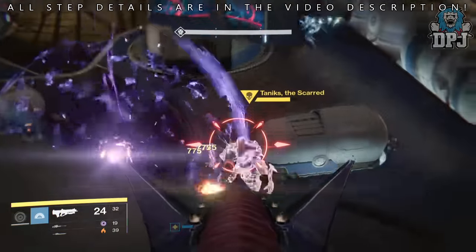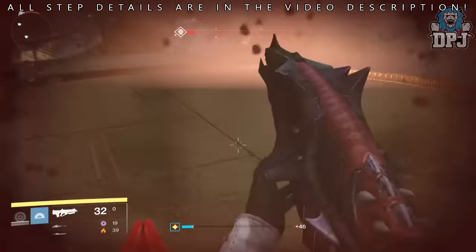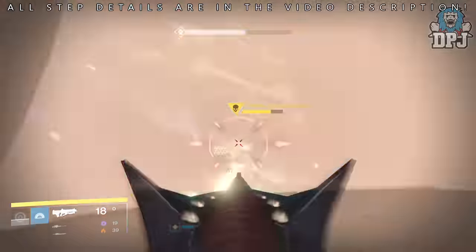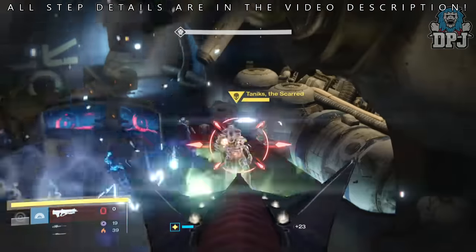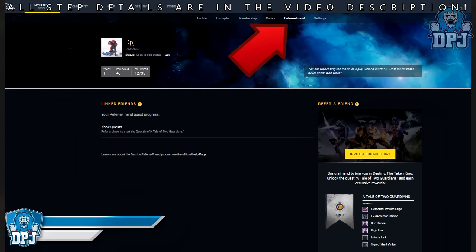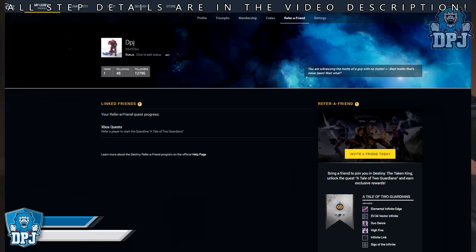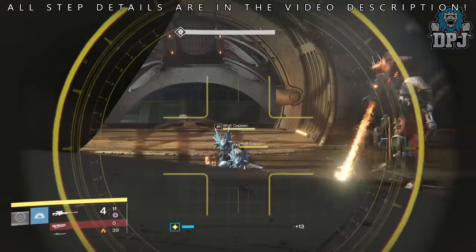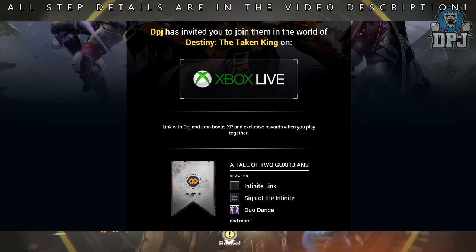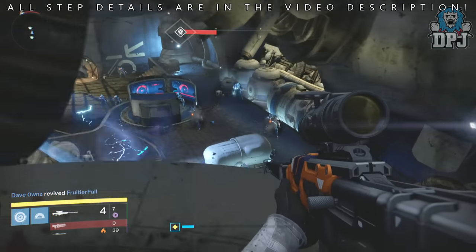This Refer a Friend quest, also known as A Tale of Two Guardians, was dropped today. In short, it requires a veteran player to recruit a new player and help them rank up to level 40. To start this quest, you the Destiny veteran need to log into the Bungie site. Once done, you'll see a new tab called Refer a Friend. Once clicked, you will get a unique URL link. This link has to be opened by the new player, whose job it is for you to carry to rank 40. Once they've opened this link, they follow a few more simple steps, and then you and your friend need to partner up and head to the Speaker to collect the quest.